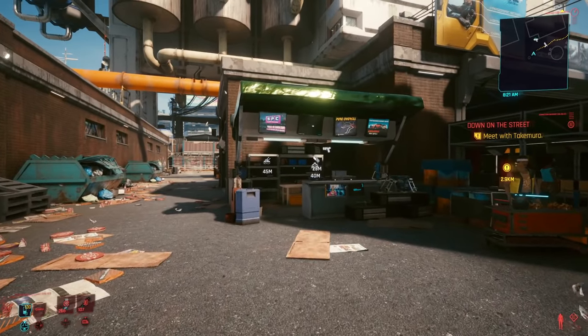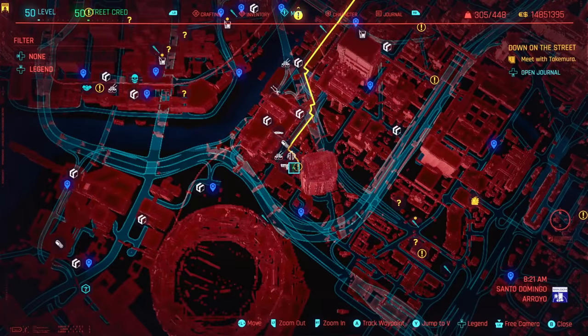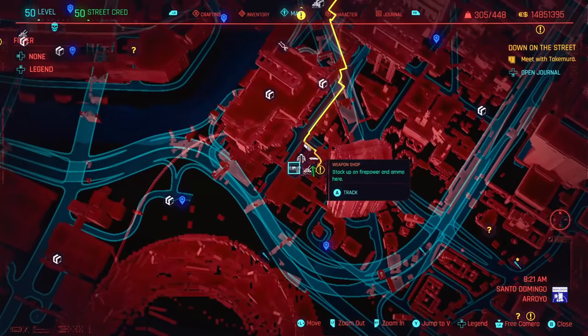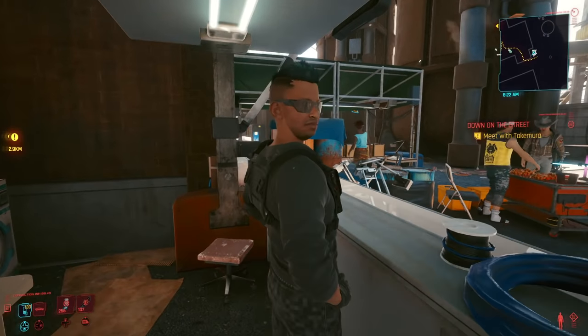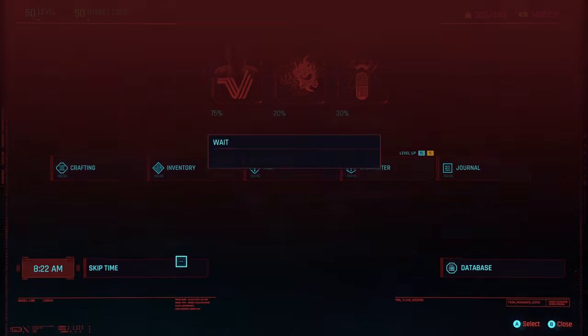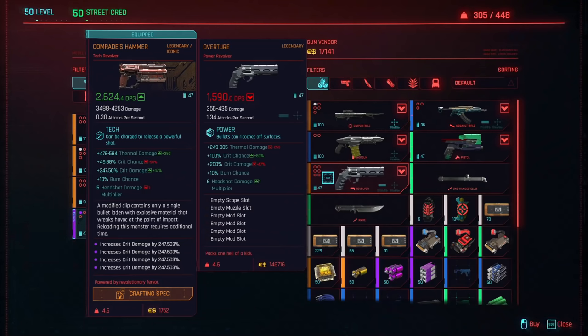If you already picked up your free Overture and you want to upgrade and get better stats, you can get them from one weapon shop down here in Santo Domingo. Go to the fast travel point called Mega Building H4 and go up to this gun shop. This guy is going to have them in stock. You just cycle through until you get one that you want — he's also got a really good sniper rifle in here too. If you don't find one you want, just skip 24 hours and his inventory is going to reset, and then you can re-roll the stats on the gun.